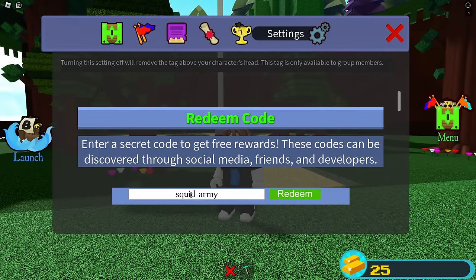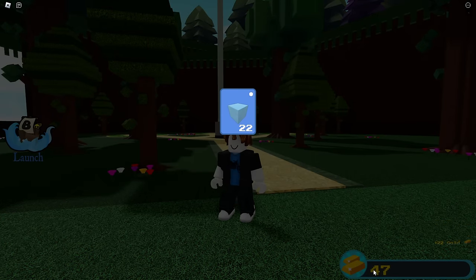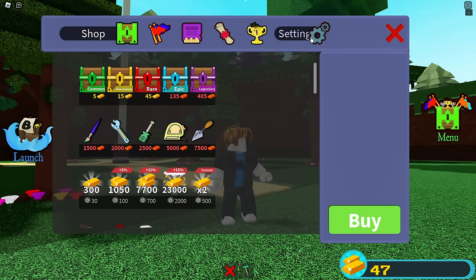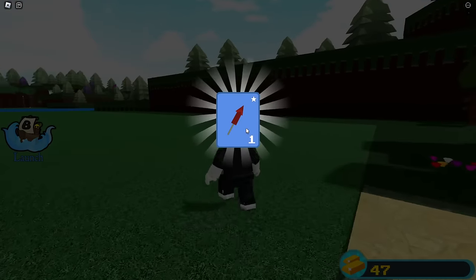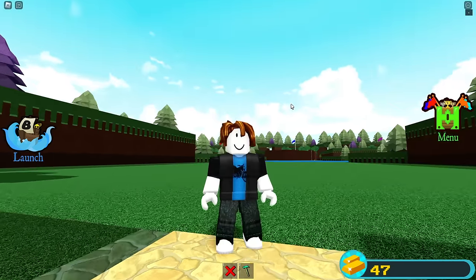If we type in 'squid army', this gives us 22 ice blocks and 22 gold, putting us at a total of 47 gold. But this next code is what really gets us there - the code is 'chillthrill709 was here'. It's C-H-I-L-L-T-H-R-I-L-L-7-0-9 space W-A-S space H-E-R-E. Caps don't matter but you do need the spaces. Click redeem and you get one of these fireworks blocks.